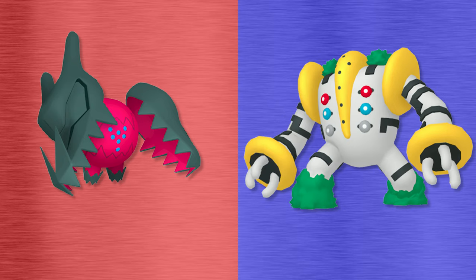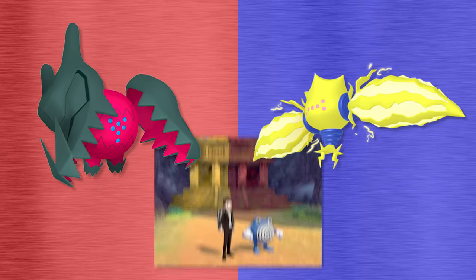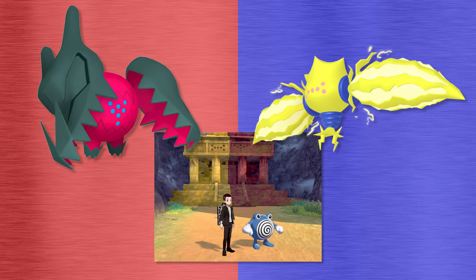If you're playing Pokemon Sword and Shield, these Pokemon can be found in various parts of the Crown Tundra. Regirock can be found in the Rock Peak Ruins, Regice in the Iceberg Ruins, Registeel in the Iron Ruins. Regieleki and Regidrago can be found in the Split Decision Ruins, but you have to choose which one you want by creating the face pattern of your intended target on the ground.